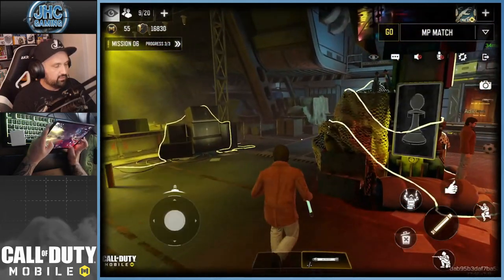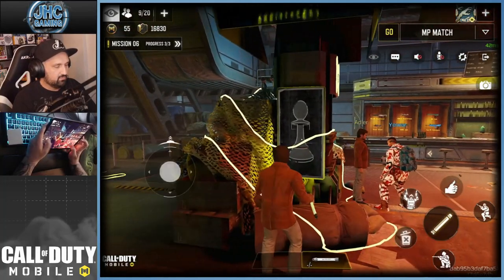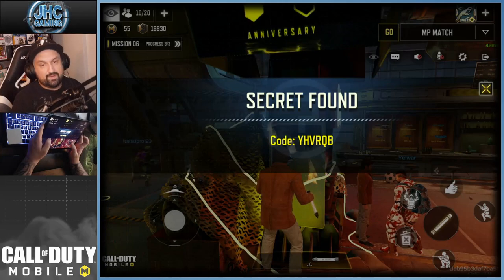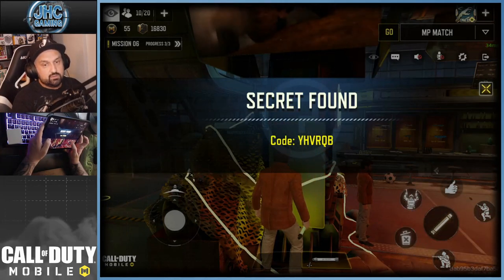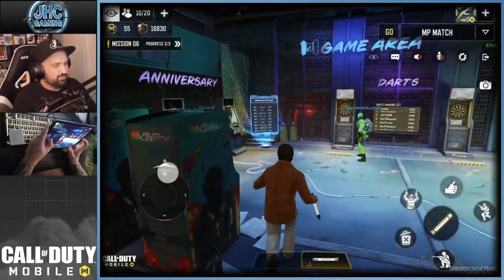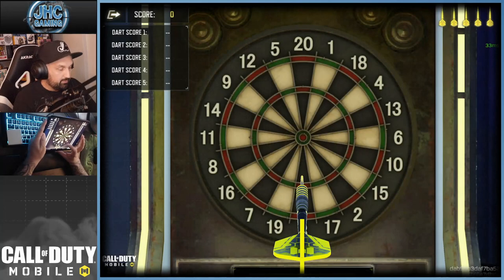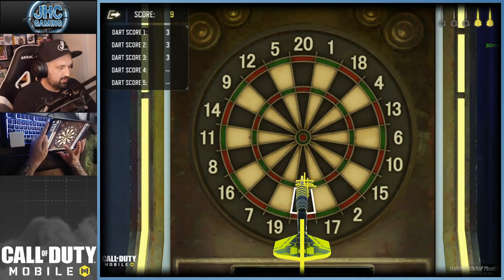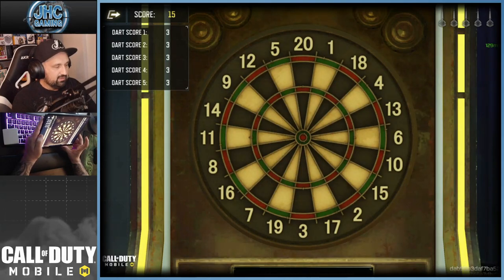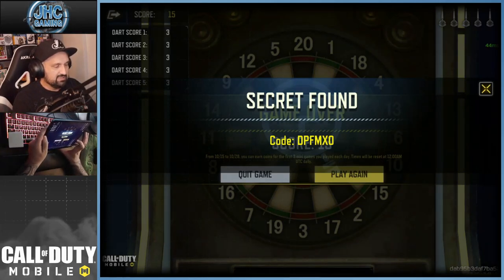Then you turn 180 degrees and look at the one with the chest piece — you might have to jump for that. Secret found — that's the first code from the easter egg. For the second code, you play darts on practice mode and hit all threes — no doubles, no triples. If you hit all threes it gives you another code. So one code from the posters and one from the darts.